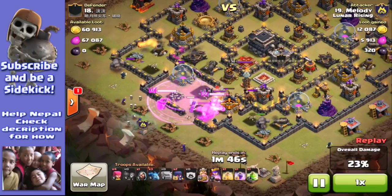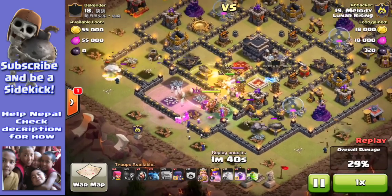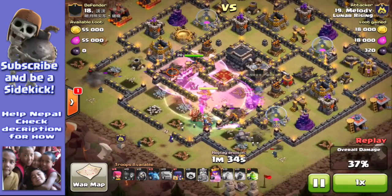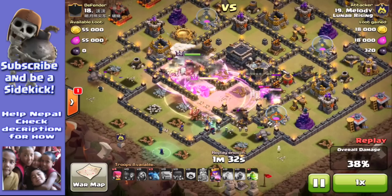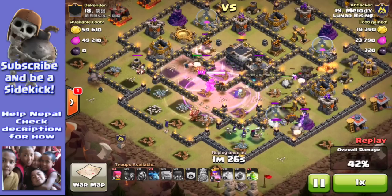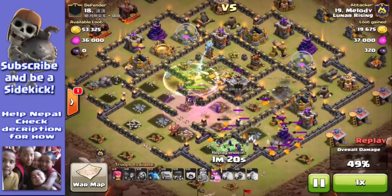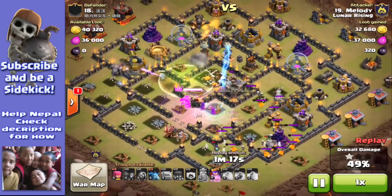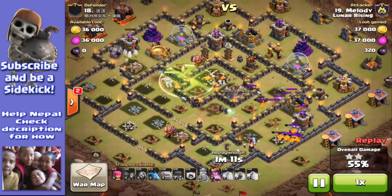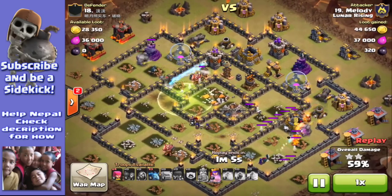I want to show you what I think is incredible loot. They changed loot back in late 2013 so you don't get a loot bonus by raiding up anymore - you just get a loot penalty by raiding down. But then they introduced clan castle loot, which meant the volume you could get went up. I've never seen as much loot ever, and I'd love you to tell me if you've seen more than the guy I'm going to show you next. Anyway, Melody has taken out the town hall.